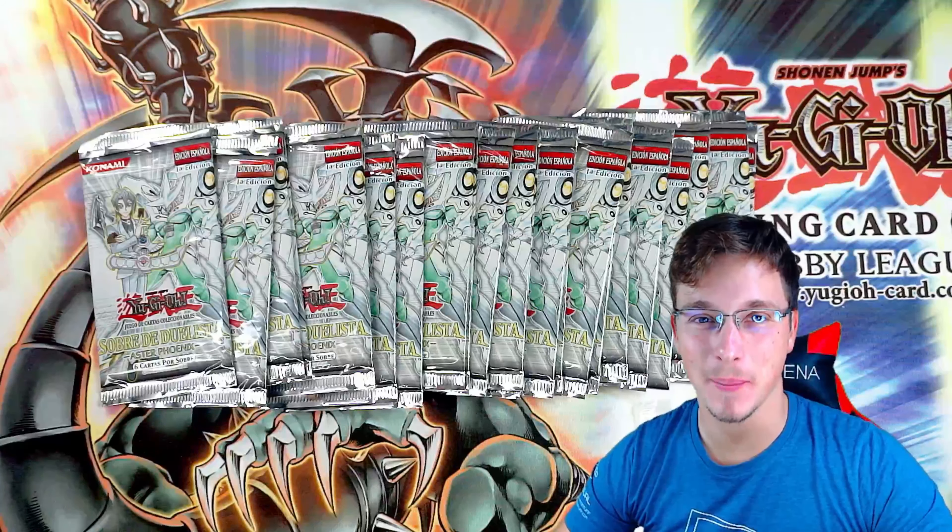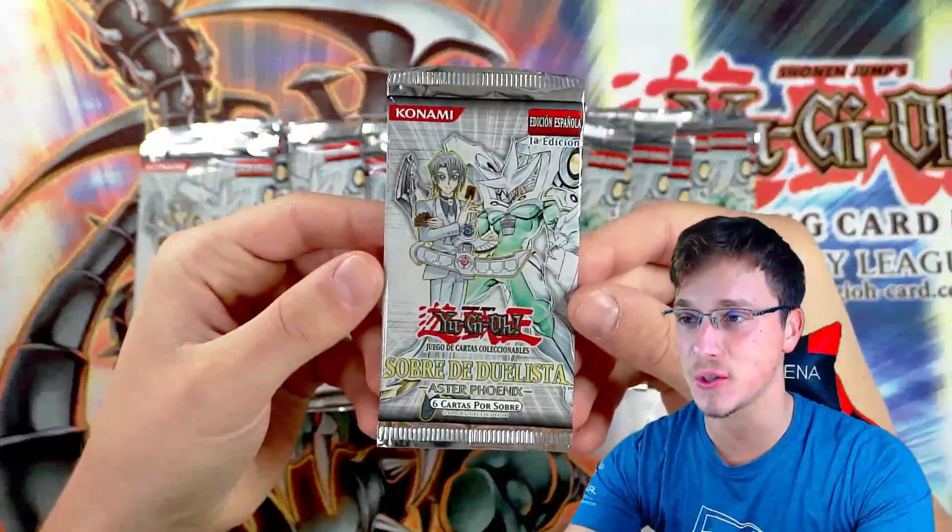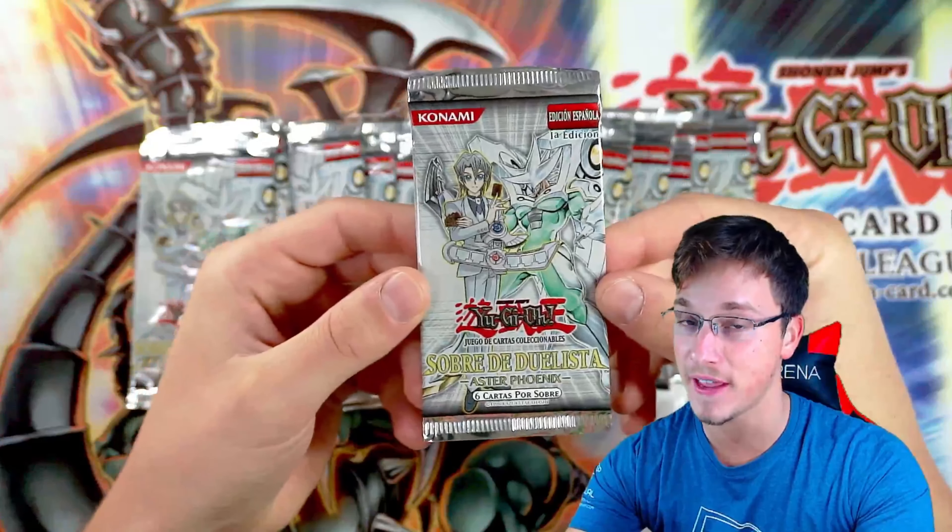Hey, what's up YouTube? Casual Yugi staff back bringing you another video. Today I'm going to be opening 24 Aster Phoenix Duelist Packs. These are in first edition and they're also in Spanish language.